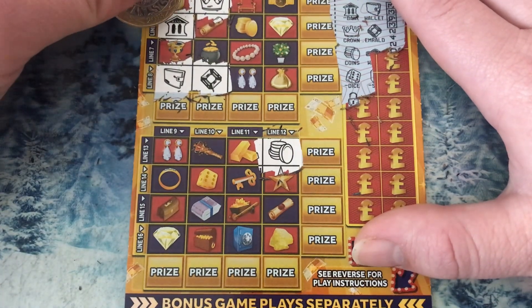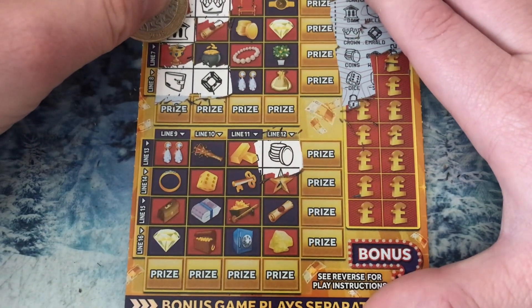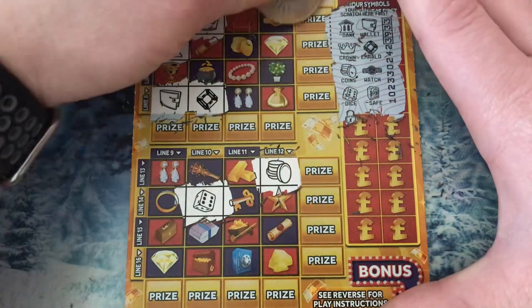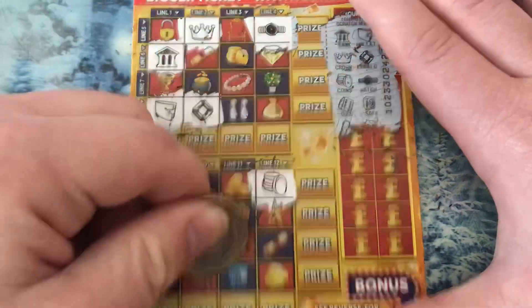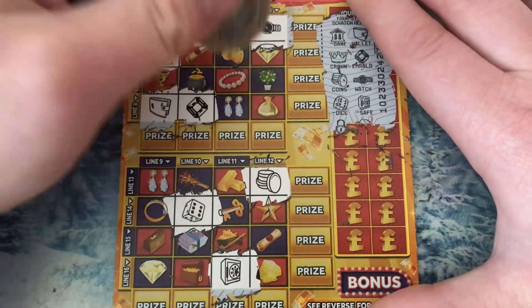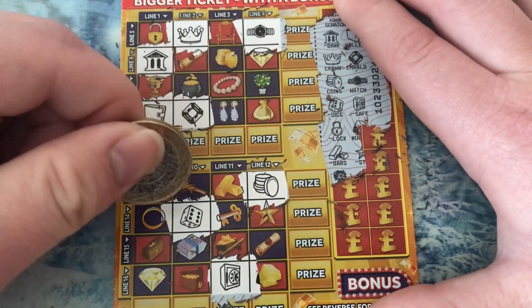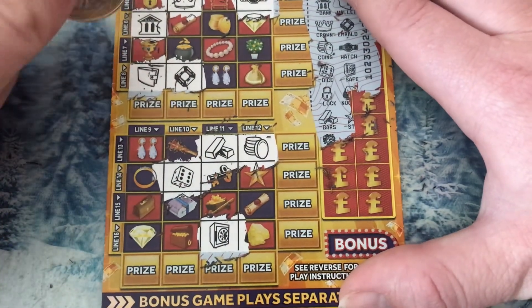It was dice. Dice. Watch. And then what's down there? Nope — safe, it's safe up there. Sorry, we're gonna win. Lock and gold. Lock and gold — lock there.